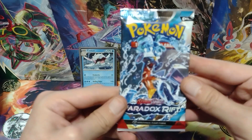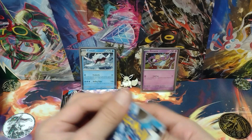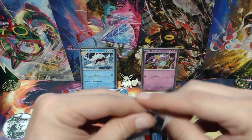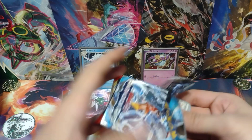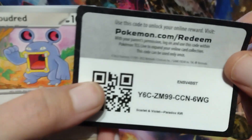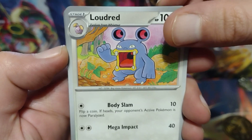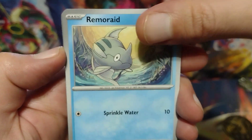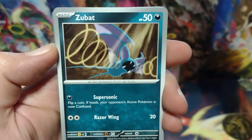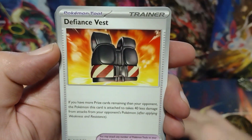Let's move on to the Checklane Blister first and the single pack you get inside. Tap in Radiant Eevee for good luck. Here's the code card. Loudred. Remar? That Pokemon? Pumpkaboo? Zubat? Vanillish? Defiant Vest?